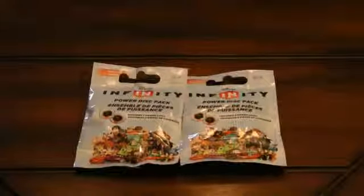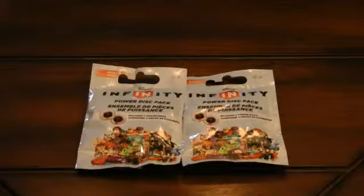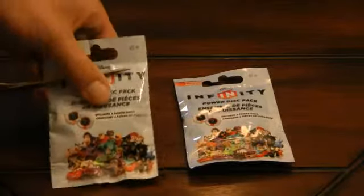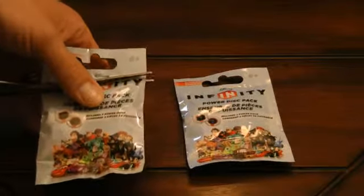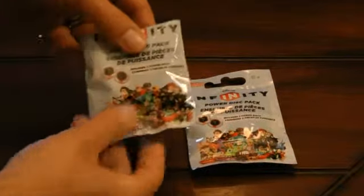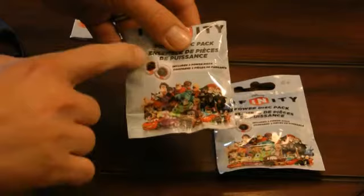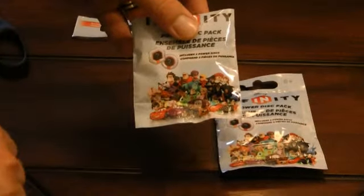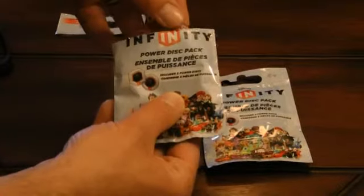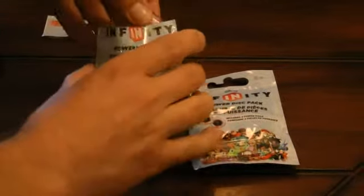Each power disc pack contains two discs and it's a random assortment. Pretty much the only thing you can feel is the shape of the disc — there's a circular disc and then a slightly more hexagonal or sided shape. So we're going to open these up and see what we have.